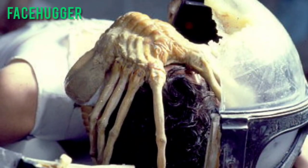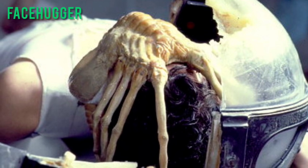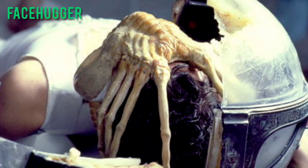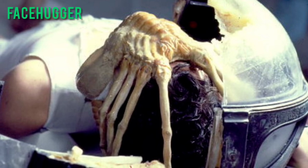Facehugger — a parasitic form that hatches from an overmorph and attaches to a host's face in order to impregnate them with an embryo via the mouth. It dies after implantation is complete.